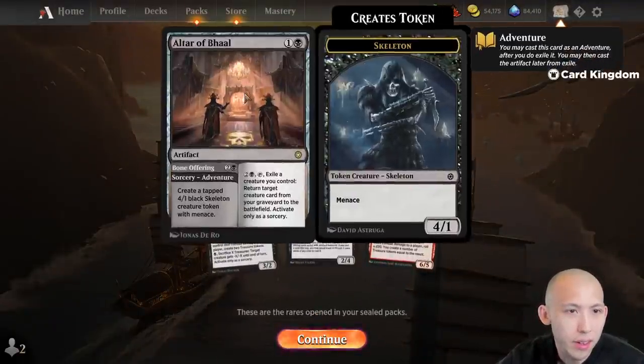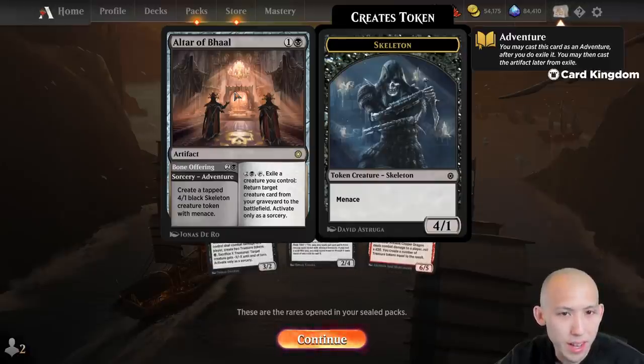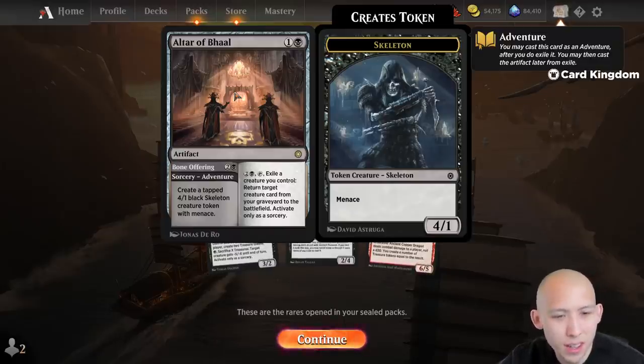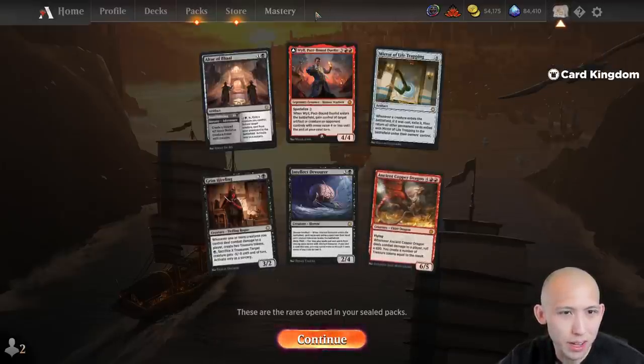What did we get? The Altar of Bale — that's the good one, right? Three mana to make a 4/1 Menace, and then it has a kind of Recurring Nightmare-type effect. Obviously not quite as good as Recurring Nightmare, but a decent black card.